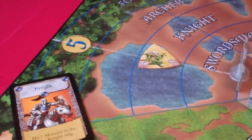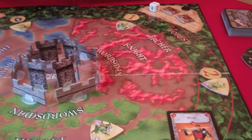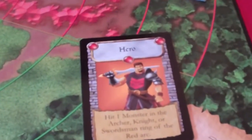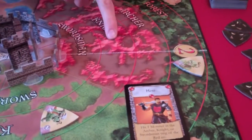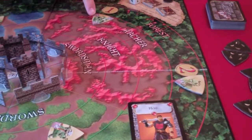Another card I could play, for example, could be a red hero. I'm not limited to protecting any particular tower or any particular area of the board — we're all playing together. My red hero is a wild card. It can be played as either a swordsman, a knight, or an archer; it just has to be in the red area. This troll is in the red archer ring, so playing the hero lets me do one point of damage to this troll.